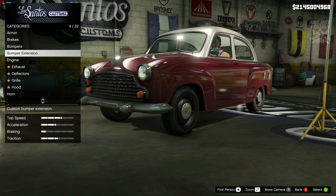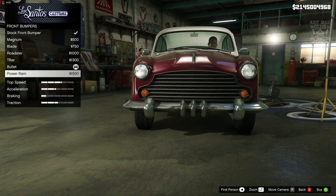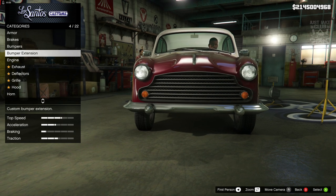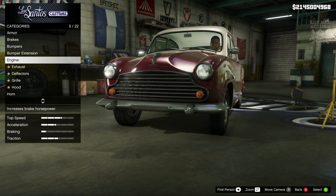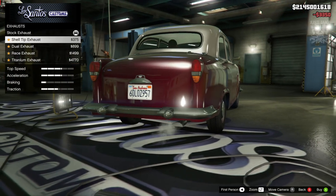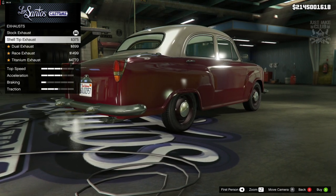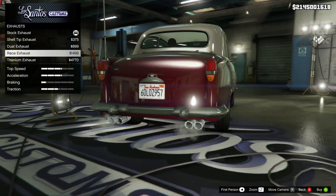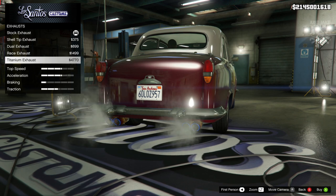Double-checking the front bumpers — none of them are color-coded or removed, they're all chrome. I don't understand why they've given us these sports extensions; they look terrible with these chrome bumpers. Anyway, we're going to move on to the level four engine upgrade. For exhaust we've got the shell tip, which is okay and has a bit more of an old-school feel, then we've got the dual, the race, and the titanium.